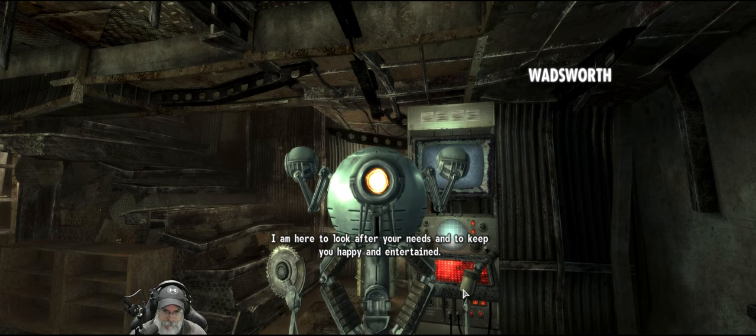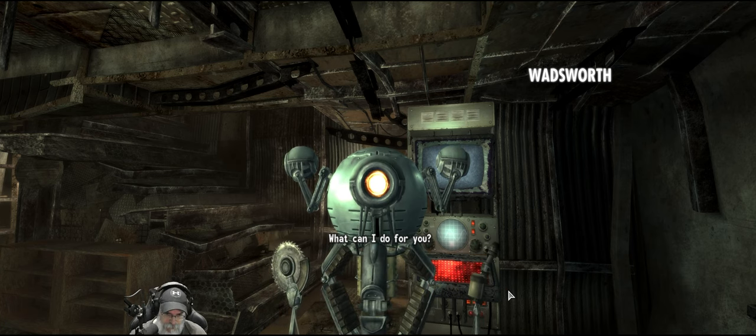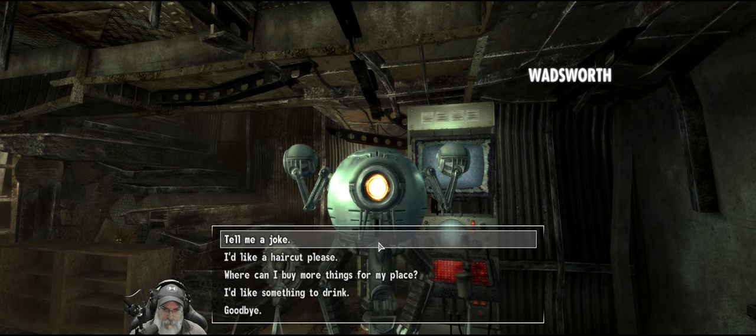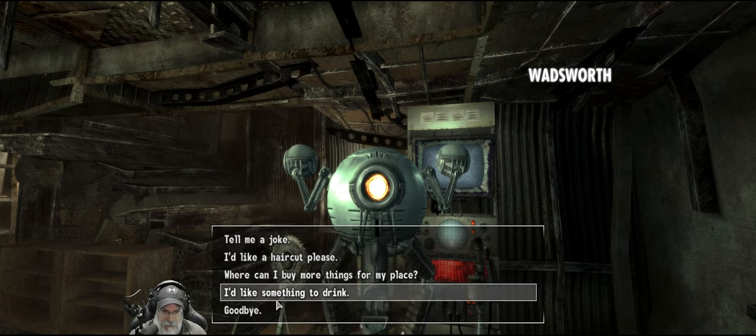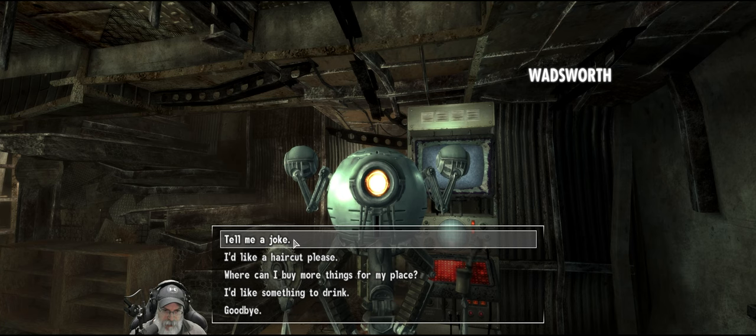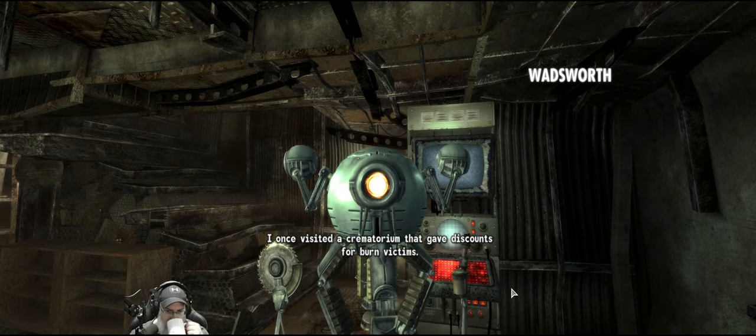I am here to look after your needs and to keep you happy and entertained. What can I do for you? What can you do for me? Tell me a joke. I'd like a haircut. Where can I buy things for my place? I'd like something to drink. Tell me a joke. I once visited a crematorium that gave discounts for burn victims.